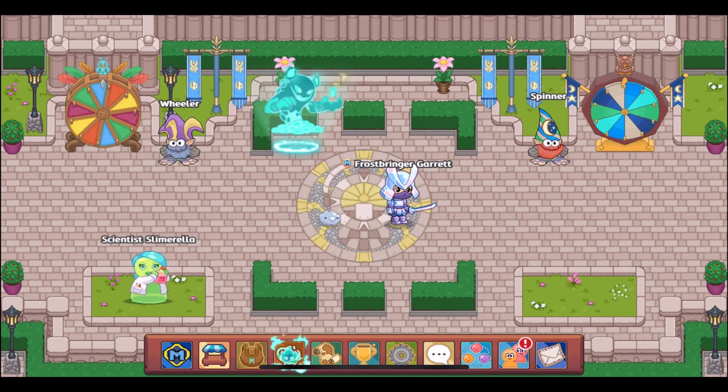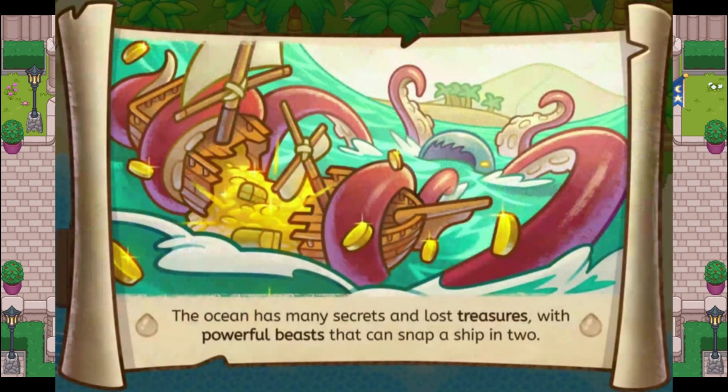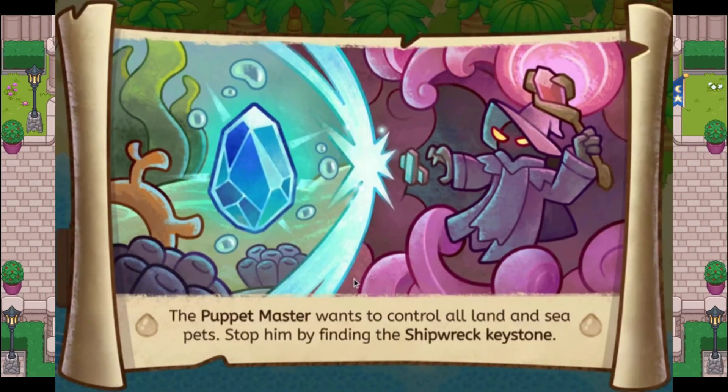Lastly we have Shipwreck Shore. This image shows some water pets along with a couple of physical pets: Flick, Flit, Trample, Stampede, Naughty Aquariot, Aquaster, and Fathom. The text reads: "Explore a world below the land where amazing deep ocean water pets can put out fires anywhere." The next image shows the Old One, the boss of Shipwreck Shore, basically destroying a pirate ship that is made of gold. The text says: "The ocean has many secrets and lost treasures with powerful beasts that can snap a ship in two."